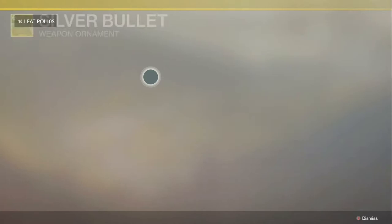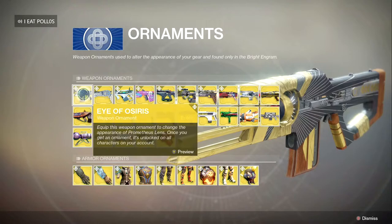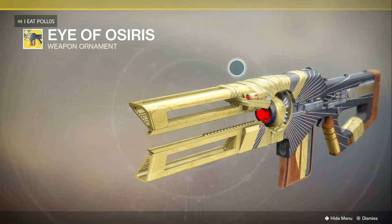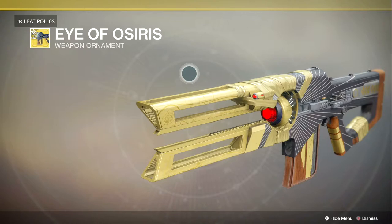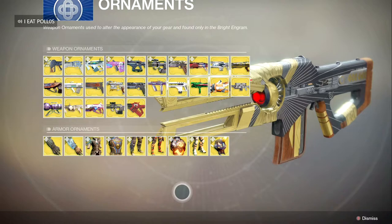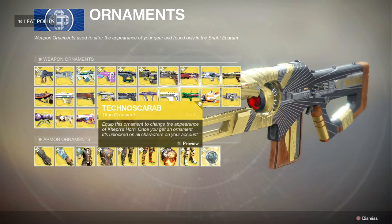The weapon everybody's been waiting for — the Prometheus Lens. The ornament is called the Eye of Osiris. It gives you that mummy feel — kind of wrapped up, and if it were all white with bandages it would almost be called 'The Mummy.' It looks so nice. I cannot wait to get this weapon. For the armor, I can't preview the Hunter and Titan pieces since I'm a Warlock. There's Capri's Horn, the Techno Scarab — it's really dope.